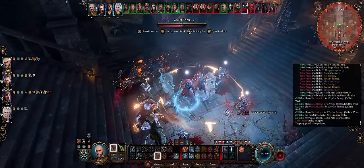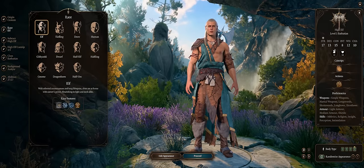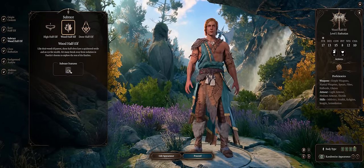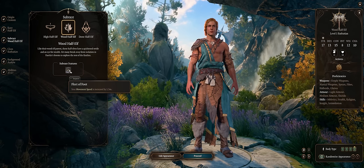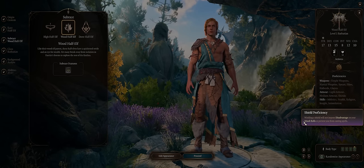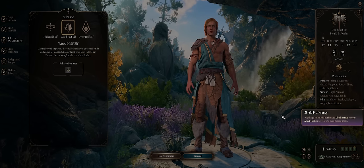Without further ado, let's get into our Elemental Bender Monk build, starting with character creation. When it comes to race, anything goes as usual, but my preferred pick is the Wood Half-Elf. This way you'll have higher movement speed — great for any melee character — and also shield proficiency for free, which has synergy with monk, as shields won't prevent you from activating any of your abilities. It's pretty much an upgrade for passives and more armor class.